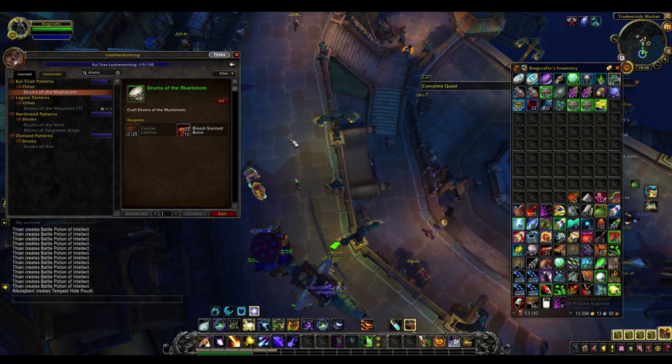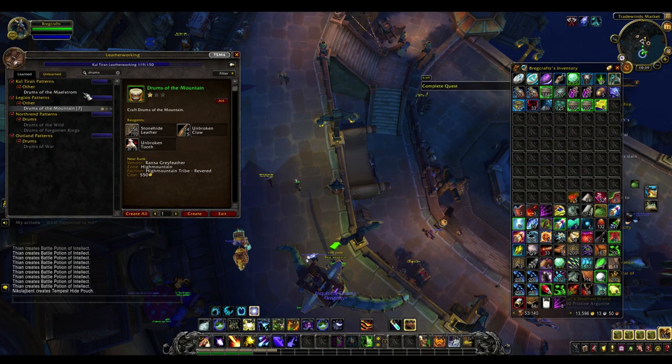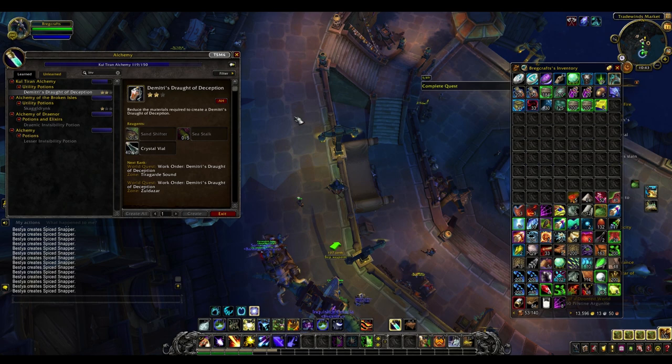Next up are the drums. For those who don't know, drums are the time warp/heroism equivalent for people who don't actually have it — very good for single player content and also in dungeons if you're running without a hero class. There are two lots of drums you can make: drums of the maelstrom and drums of the mountain from Legion. Drums of the mountain can still be used and sell pretty good, and drums of the maelstrom are the new one, also selling pretty well. Sell them in stacks of five or ten for a nice profit.